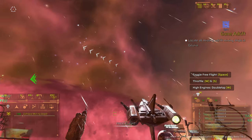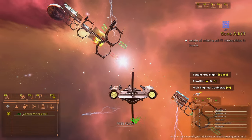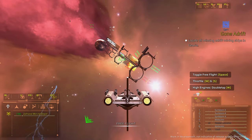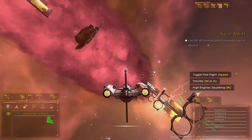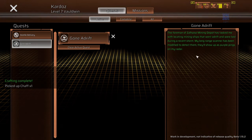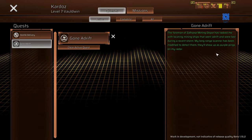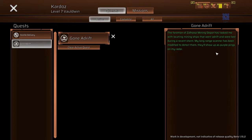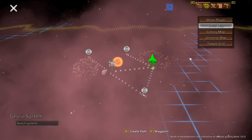Something's happening — we might be getting attacked. I've got a mission called Gone Adrift: the foreman of the Zalahe's Mining Depot tasked me with locating mining ships that went adrift during a recent storm. My long range scanner has been modified to detect them — they'll show up as purple pings on my radar.